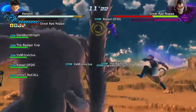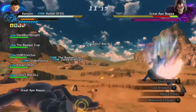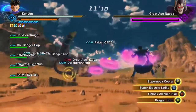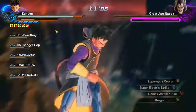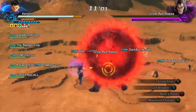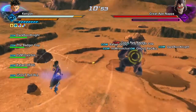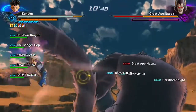This is Expert Mission 1415 — the one with great apes. For this one you're going to have to use Supernova, which is what most people use. Since I had so much ki — about 8 to 9 bars — and Supernova only costs 5 bars, I still had 3 or 4 left, so I also used Super Electric Strike since it's powerful and good for expert missions.